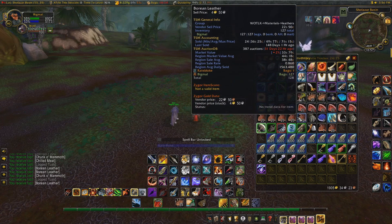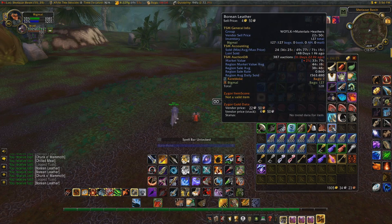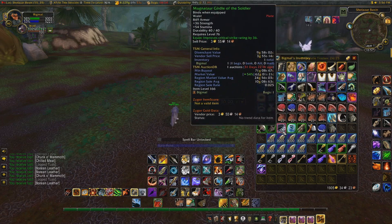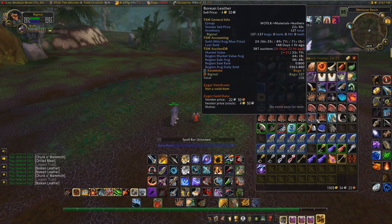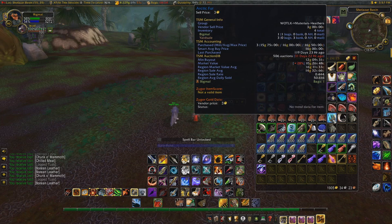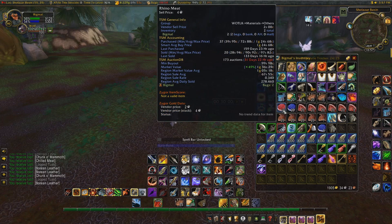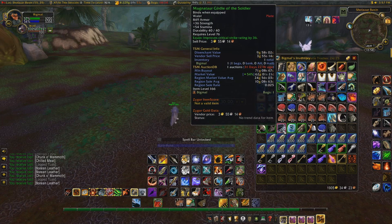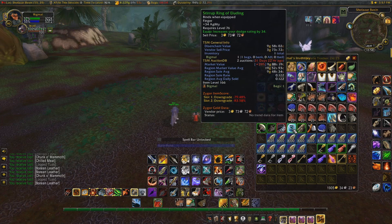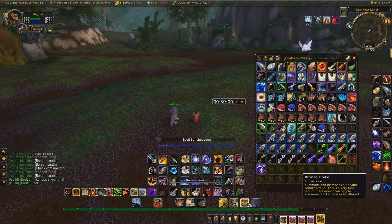We've got 103 Chunk-O-Mammoth, 26 chilled meats, 127 Borean leather and 1 arctic fur. And then we've got 2 rhino meat — they're there but it's a couple of gold, nothing huge. And we've got about 5 greens. I'll total those up at the end for their gold value. Because I don't have enchanting to disenchant those, if you do you might be able to make even more gold.